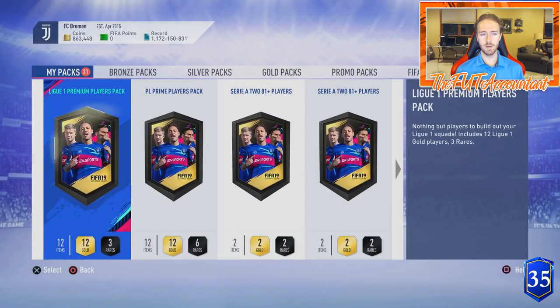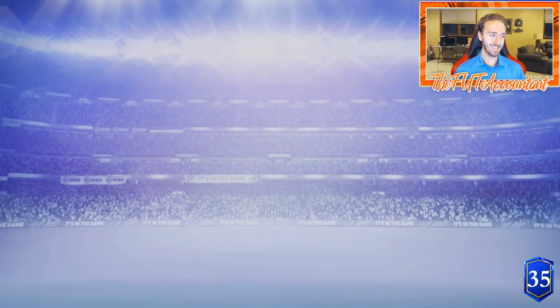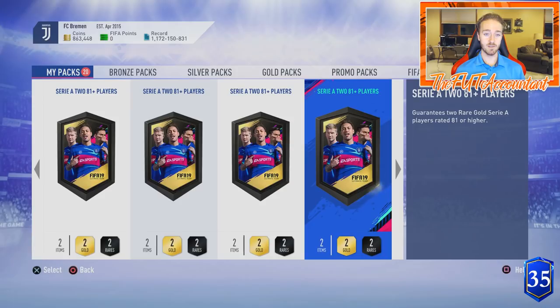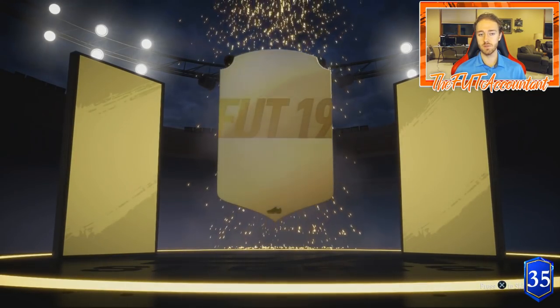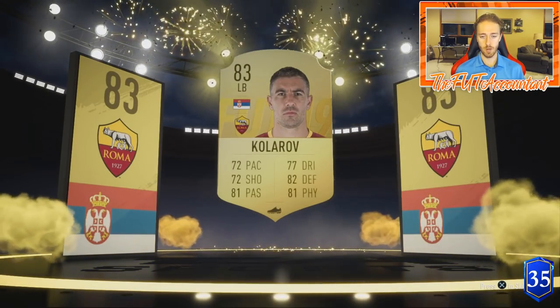He has two packs up here at the front that I don't want to touch - he's saving those for later. But we have 20 of these 81-plus packs to open and so far we are 0 for 2 on walkouts and boards, so that is not ideal. Hopefully we can get some of these walkouts and boards going. I've seen a lot of people pack some good stuff in these packs - to be honest these packs seem to be giving out a lot of blues, a lot of high-rated cards. There's plenty of high-rateds in Serie A that you can use to craft SBCs with. As we start off, our first board player is going to be Colorov.